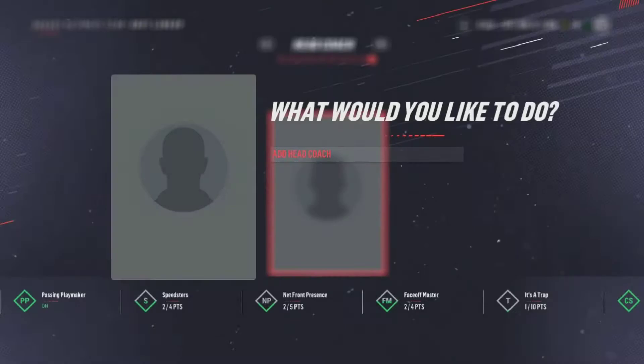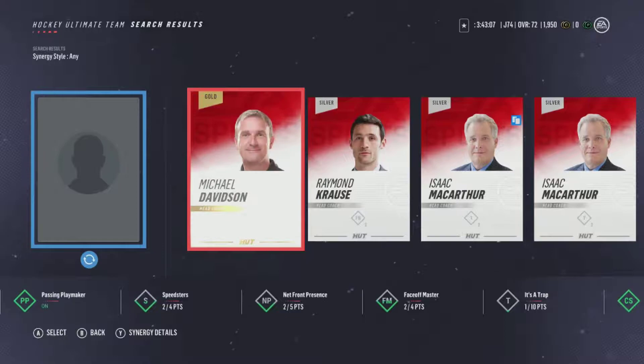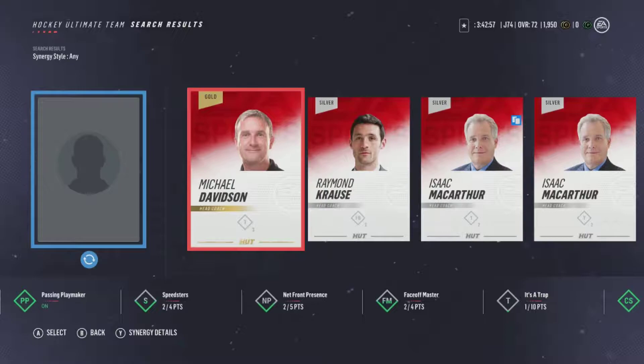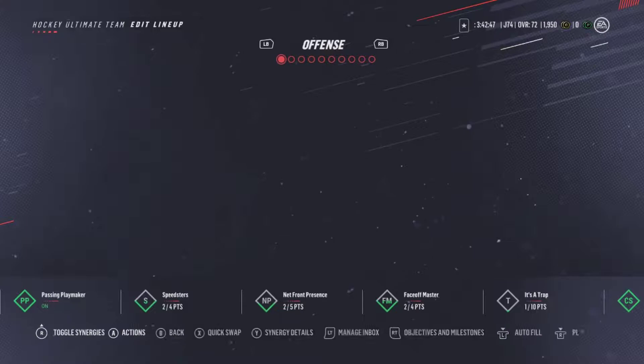Then we got Jakub - I'm terrible with names. Now we got to fill a coach. Who's going to be our coach to start the year? It's going to change depending on what lines we got. Looks like we already got a duplicate we missed. Let's go with John Williams - why not? He's going to be our coach to start off the year.